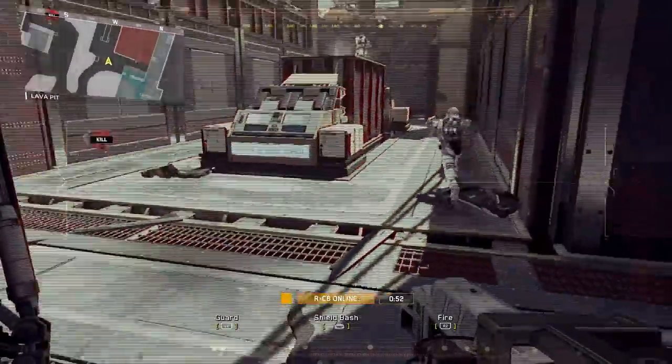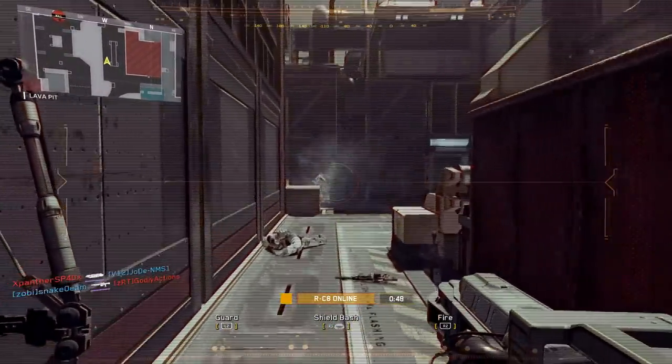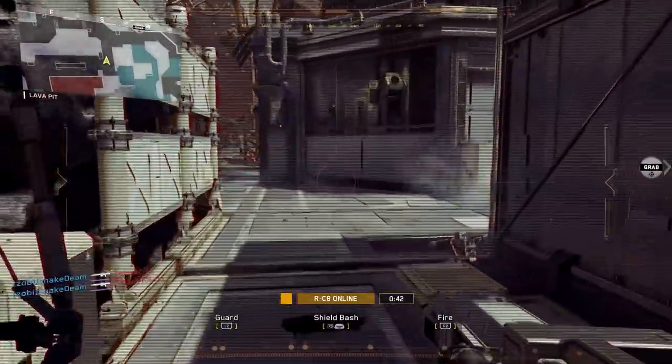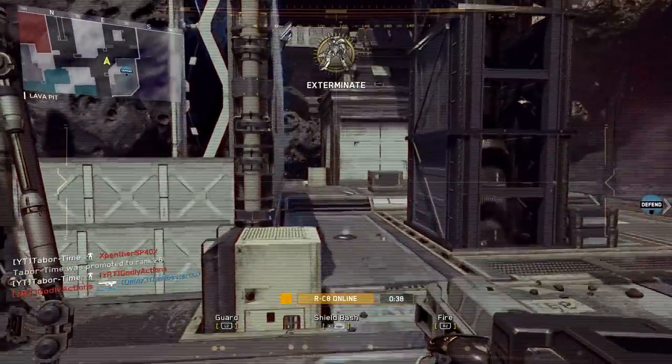The massive RC8 is a combat robot built for destruction. Once deployed, after a spectacular arrival from orbit, it can either be left on automatic or you can take full manual control. It's armed with a powerful energy weapon and a shield that can be used to block incoming fire.